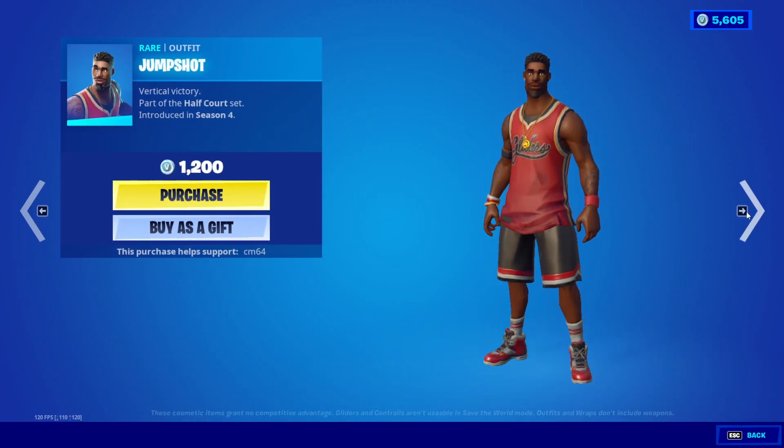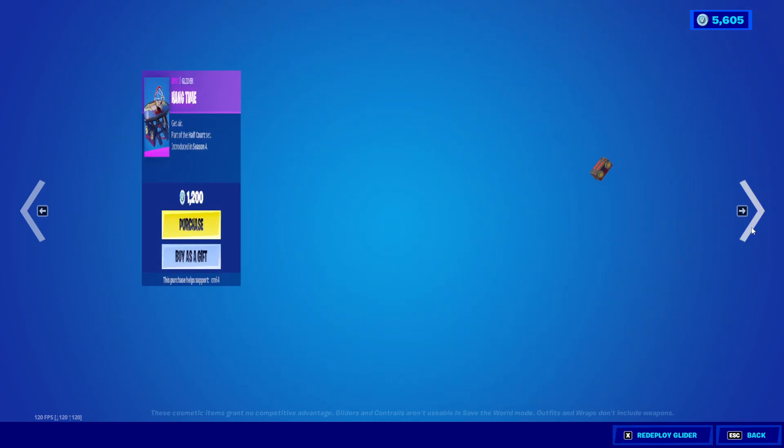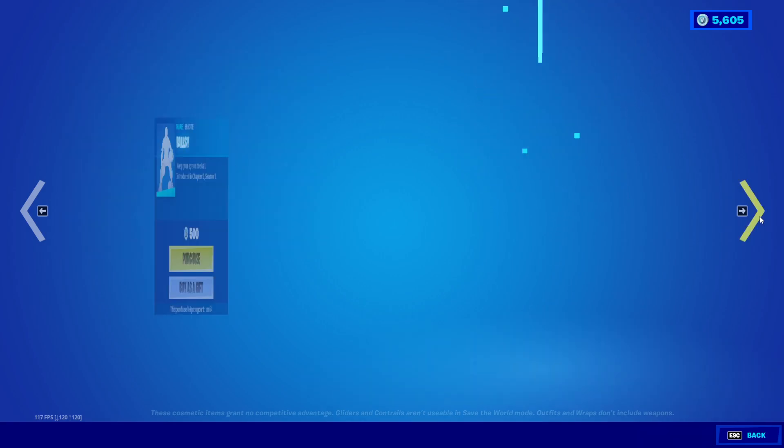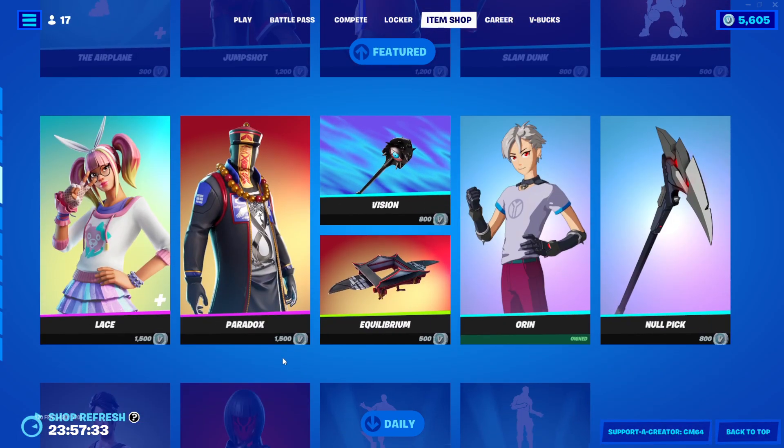Airplane Emote's back. Jump Shot. We have the Triple Threat, the Slammed Up Pickaxe, we have the Hang Time Glider — very nice. We have the Ballsy Emote. And then we have the Airplane emote once again.